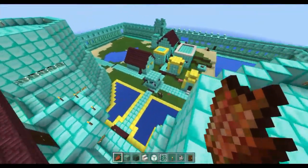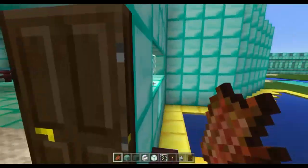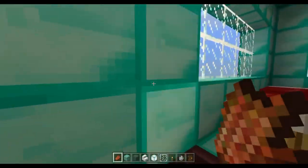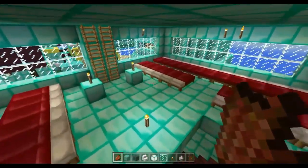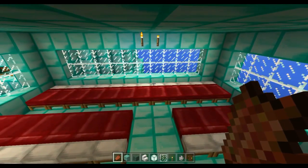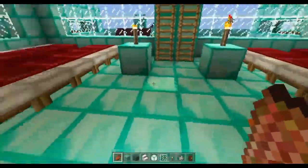Now let me show you the inside of the castle, since the other side is exactly the same on the left. Here is my bedroom — literally a bedroom with lots and lots of beds — and that is from my first diamond castle and my second diamond castle.